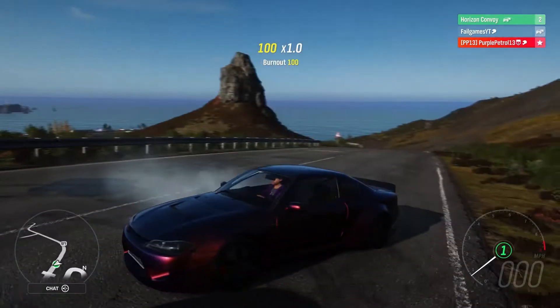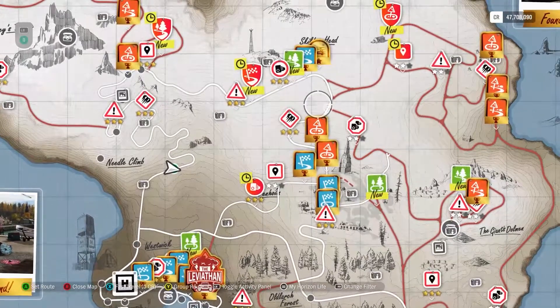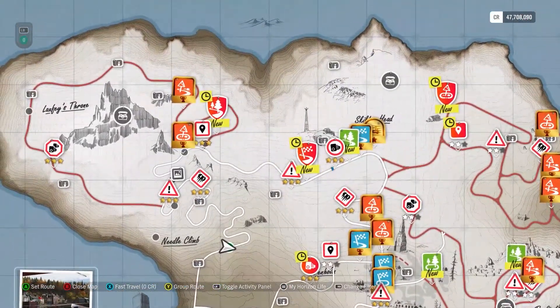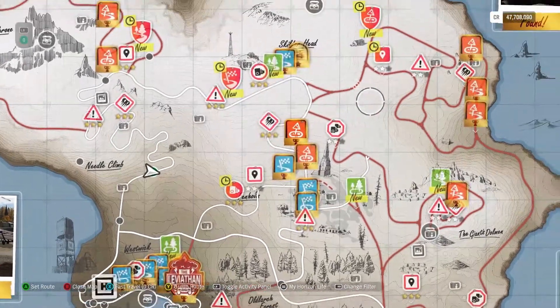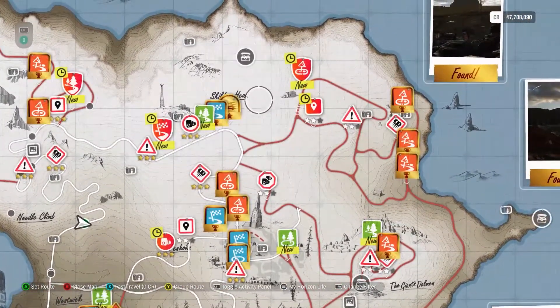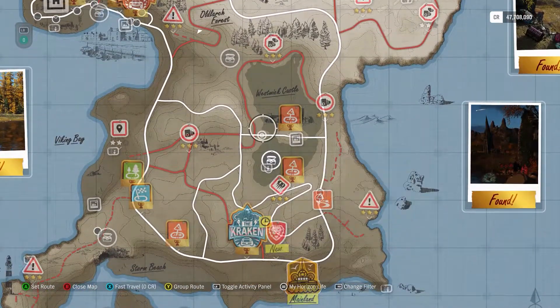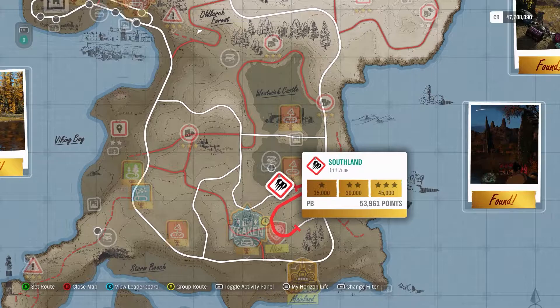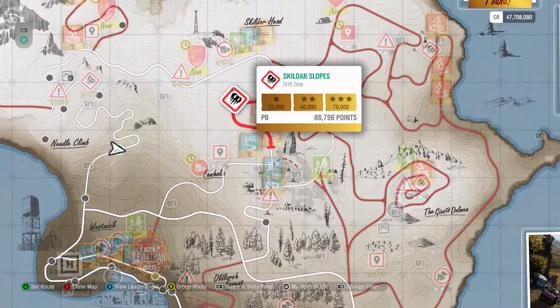What drift zone is next? Fortune Island has other drift zones. We're not doing that one. There's only one other that's on tarmac - I've just seen two others. There's one down here - Skiddler Scopes, the one northwest of the ruins.